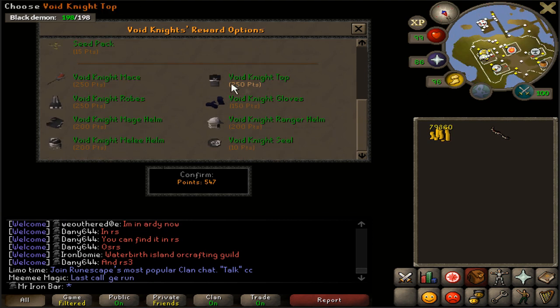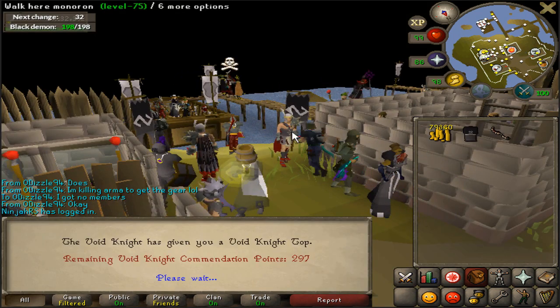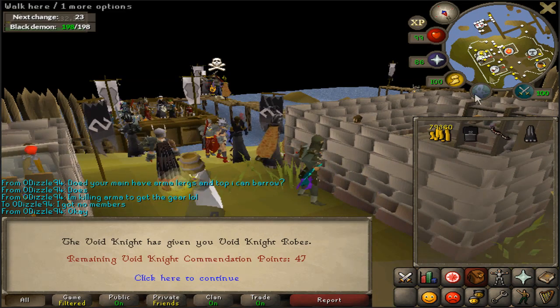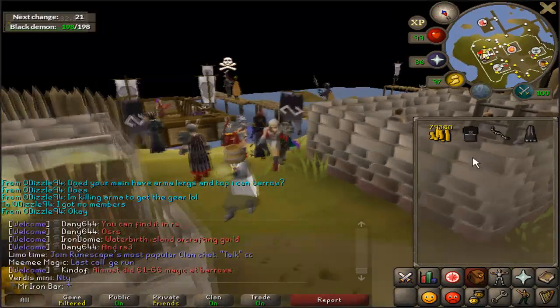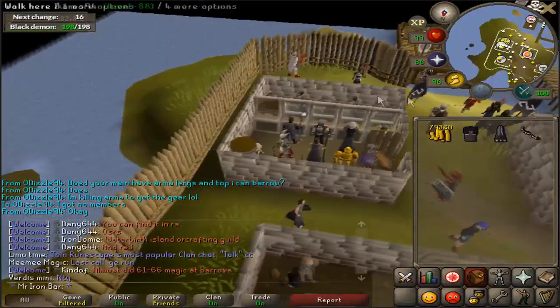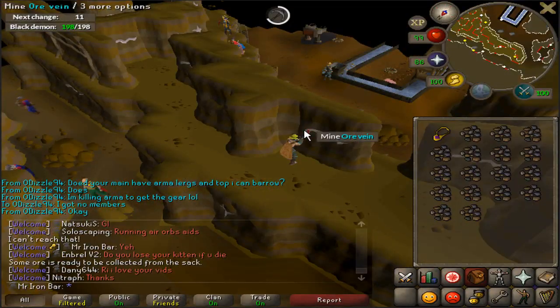I'll go ahead and get the Elite Knight Top and the Elite Knight Robes — mine as well. And here's the last one: Elite Knight Robes. That's it! Just need to get the gloves and the two helmets and we are set to use full Void for raids and Wyverns.